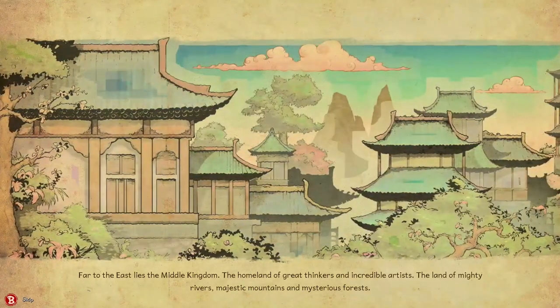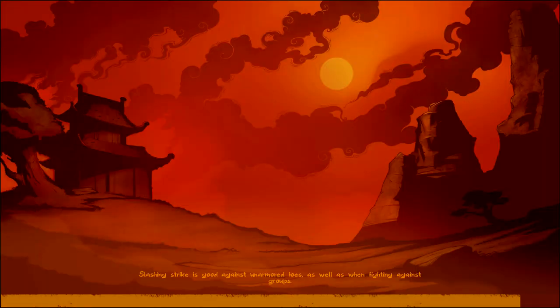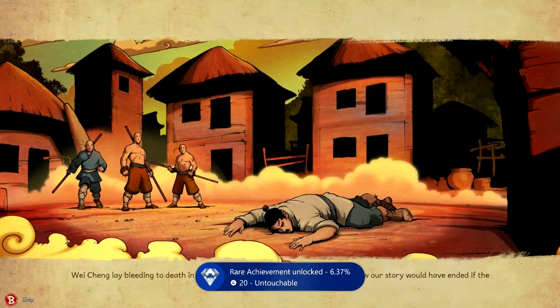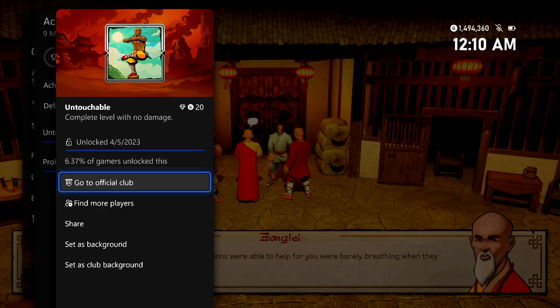You can skip any cutscene by holding the B button on your controller. Once you get into the game after the loading screen, get past the character dialogue, and then once you are in control of your character, pick up your USB keyboard and press the N key. That should automatically clear the level, and since we beat the level without taking any damage, we should be good for the Untouchable achievement for 20 gamer score.